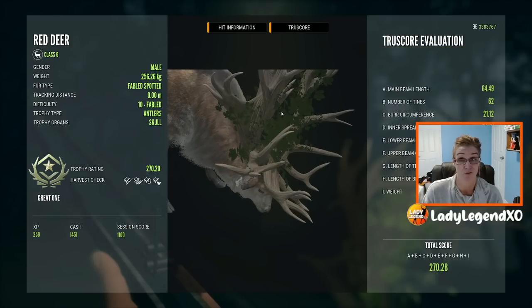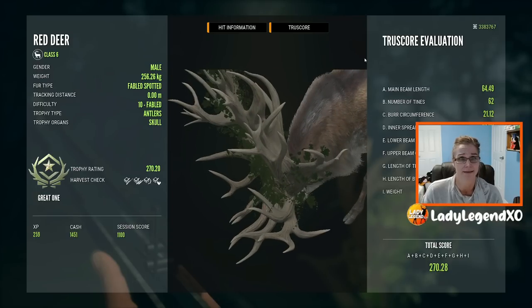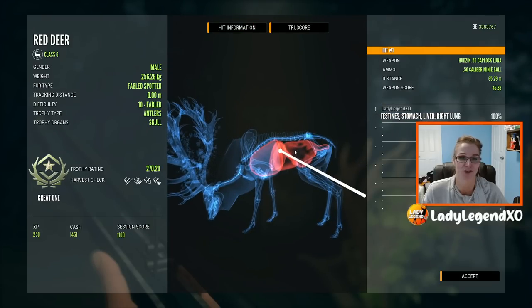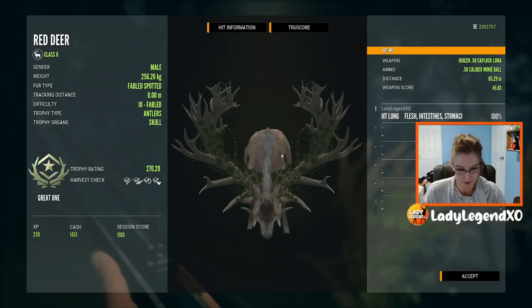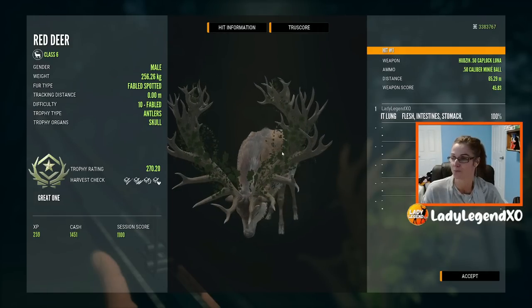That's Great One number six — Red Deer Great One number six. What?! That's so insane. It was a little far back actually, but it was a good shot. That's my biggest one. We need to go into the lodge. That's my biggest Great One Red Deer ever, and he is an absolute beauty.